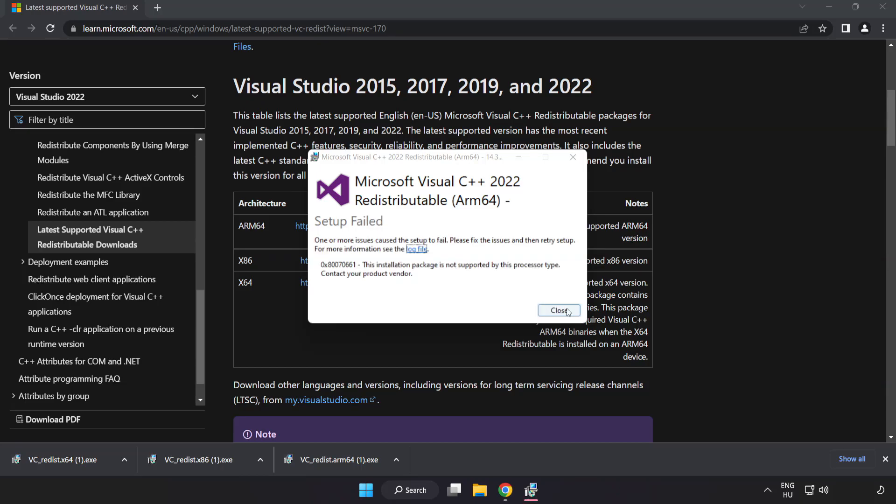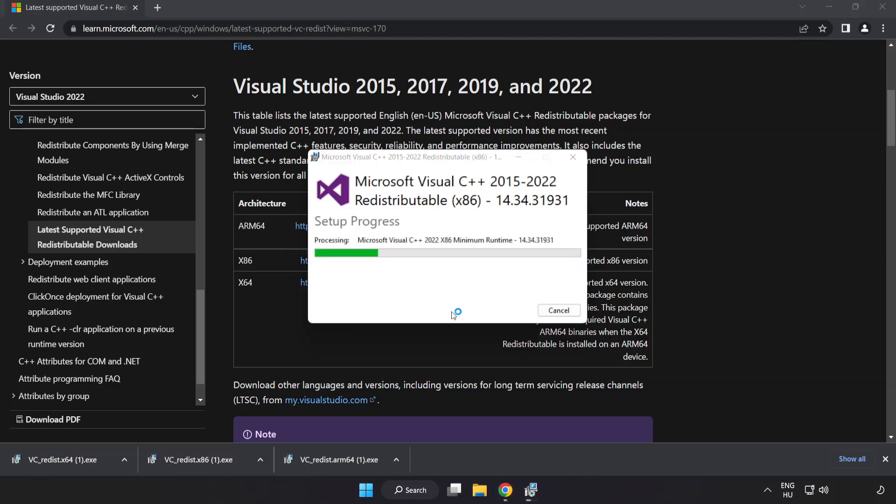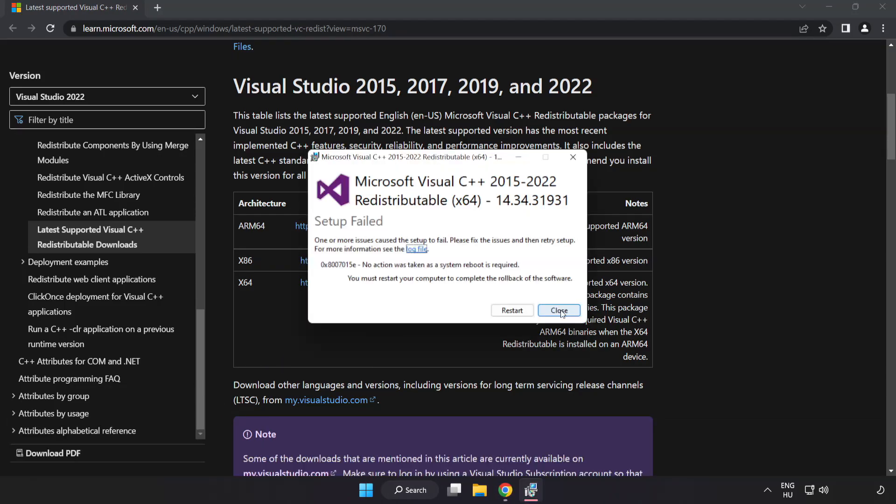Click I agree to the license terms and conditions and click Install. If it fails to install, no problem — repeat for the other files. Click Close and repeat for the others.